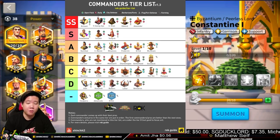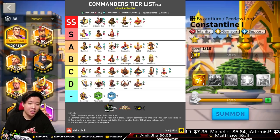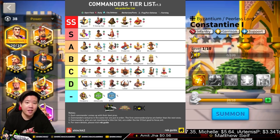Saladin is a unique commander because of his capability to counter Richard. That's really the most unique thing about him, and that's why he's in S Tier rather than SS Tier — you can't use Saladin effectively against every commander. Saladin is really good specifically for countering Richard, and you'll see people send Saladin to counter the healing of a defending Richard.